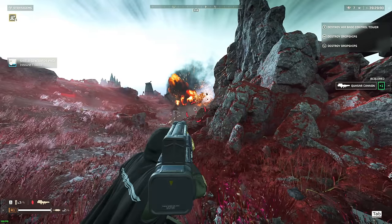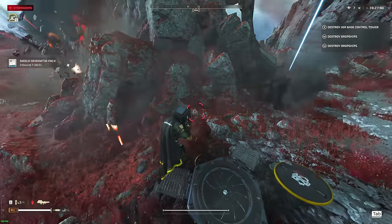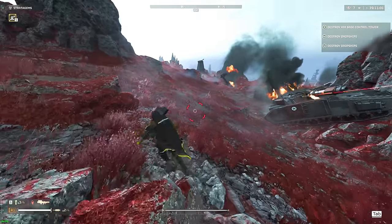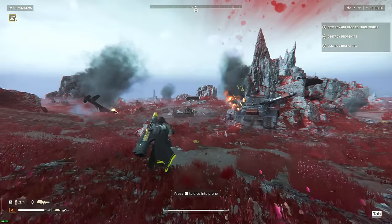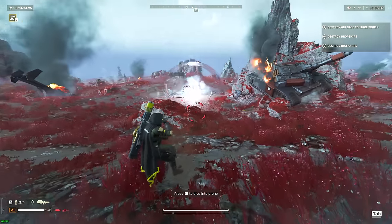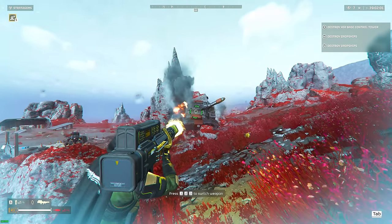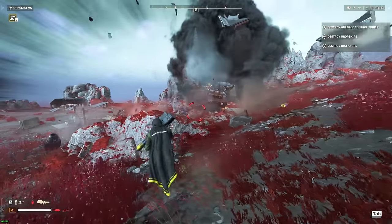The slightly bigger unit on the Automaton side is the tank. If you shoot the tank's turret from its front, top, or sides, it will take three full shots to get rid of it. If you manage to hit its heatsink, it brings it down to two shots. Either way, it's a very fast way to get rid of these big units.